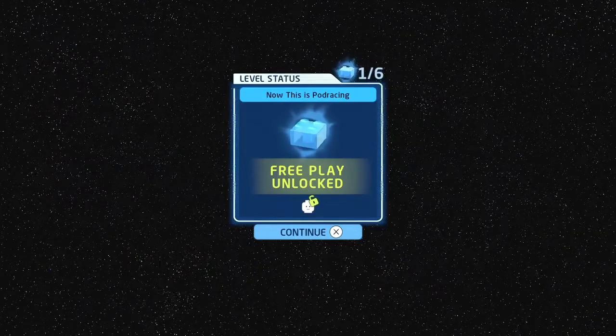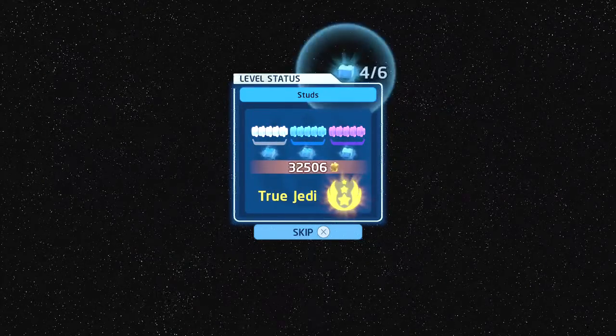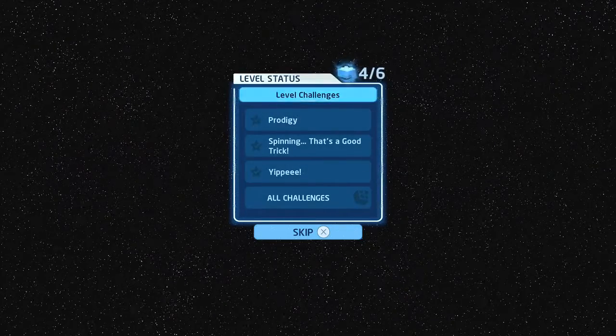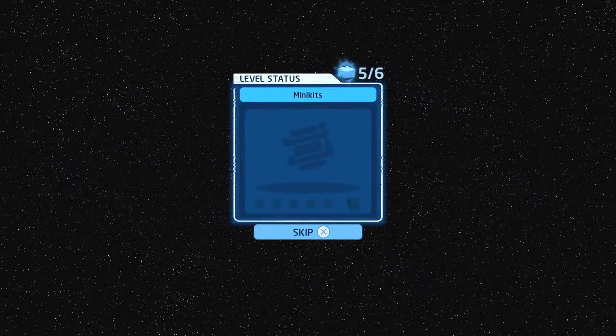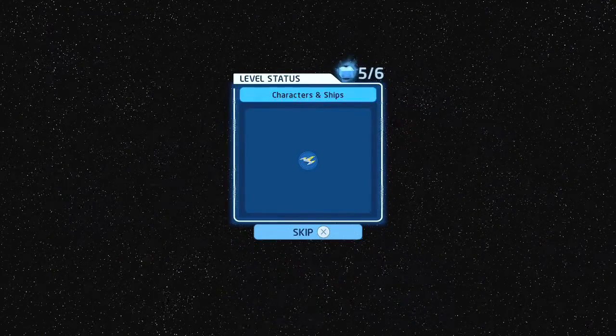The Phantom Menace episode complete — there you go! Free play unlocked. We finally got True Jedi status on an episode! We got 'Prodigy,' 'Spinning That's a Good Trick,' and 'Yippee' — all challenges, awesome! We have almost all the Kyber Bricks from this stage, though not enough to make a Naboo Starfighter mini-kit. But we can always go back for it.